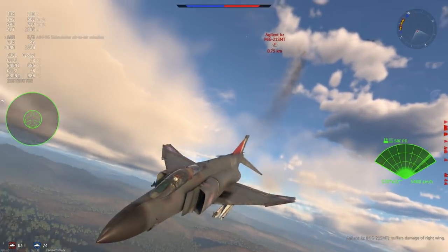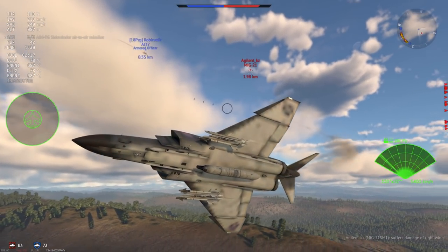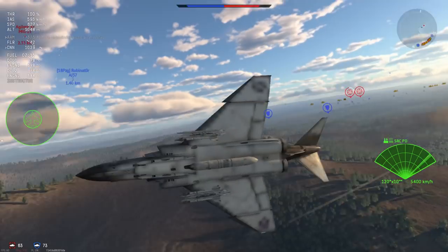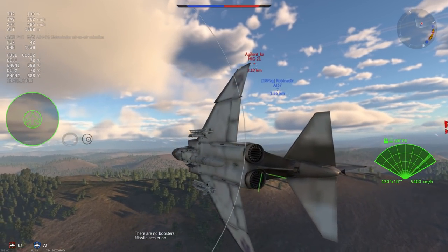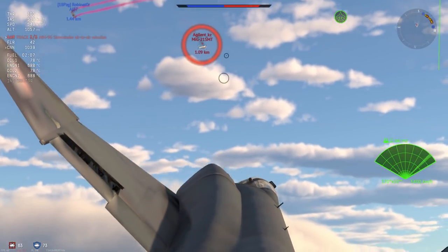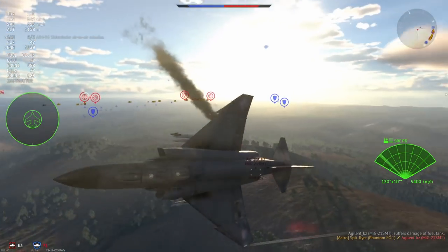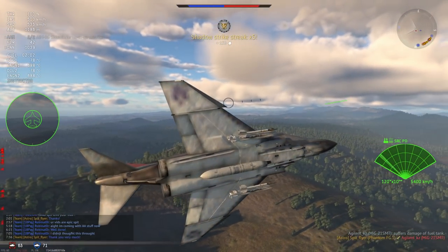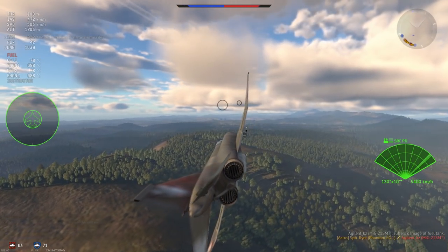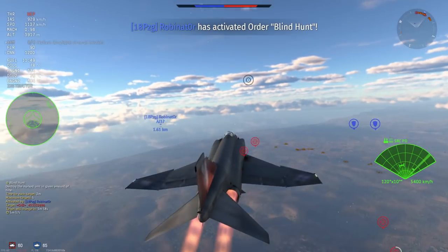That head-on isn't really going to work, especially pitching up. What I'd recommend is pitch down, pick up some speed, and maybe try to isolate or get us fighting on the same plane. But he's just too damaged, and I'm going to finish him off with a little BM in the form of an AIM-9G. The F5 has gone back to base, so that's my cue to go back, get more fuel, more ammunition, and more missiles. That's kill number six going on for kill number seven and potentially kill number eight.